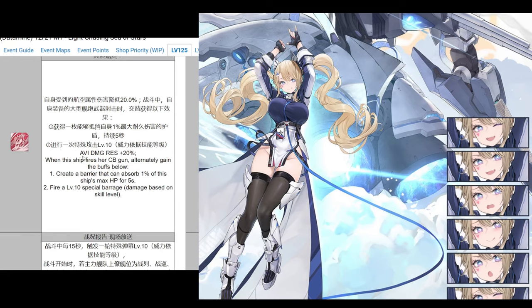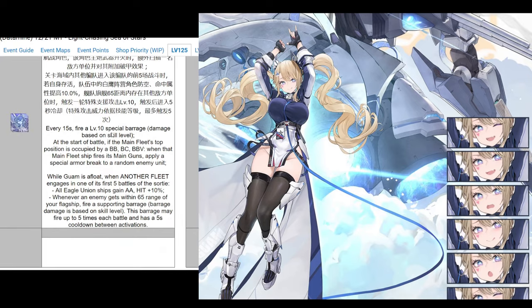Her second skill gives her less damage taken from planes, which is nice. I wish it was overall - planes, torpedoes, shells - like something Brest has, but okay. She fires her large cruiser gun, so you want to have a large cruiser gun on her. She gets buffs, gets a barrier that absorbs 1% of HP for 5 seconds - I wish it was a little higher. And then she fires a barrage. Every few seconds she fires a special barrage, which is pretty good.